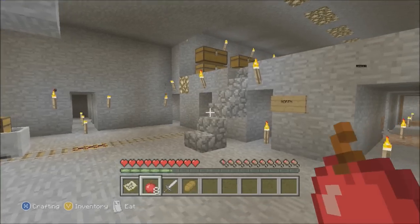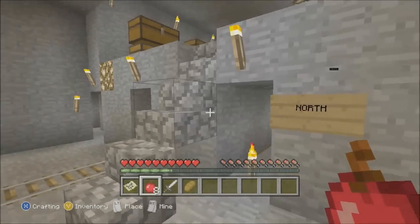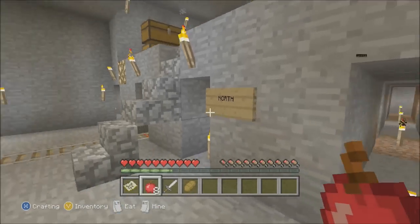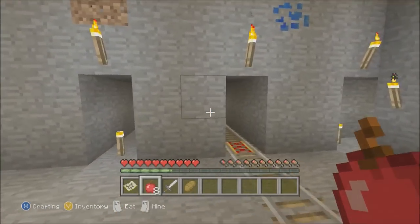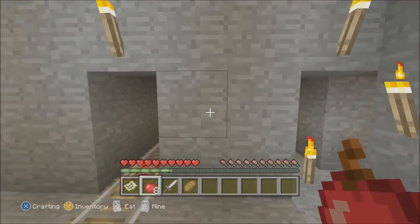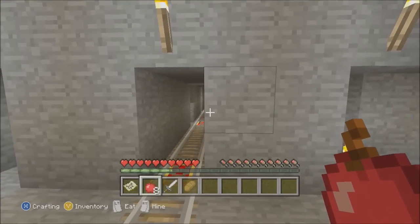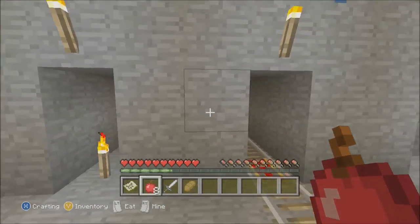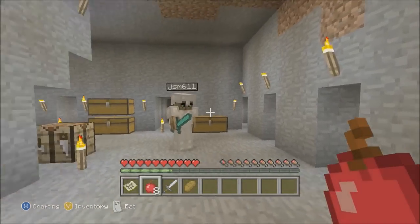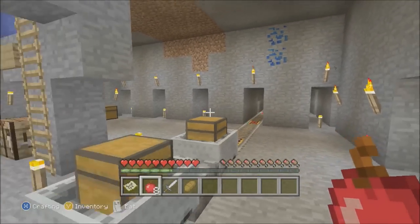Hey guys this is your boy Kool-Aid. I'm up here with Jay — we're just going to call him Jay because we're not going to share his gamertag with everybody. But basically this is his mine, and what he's done is he's strip mined every two spaces, which is the most efficient way to do it because you can see what's on both sides of every block. He has mined all the way from the very northern part of the map to the very southern part of the map.